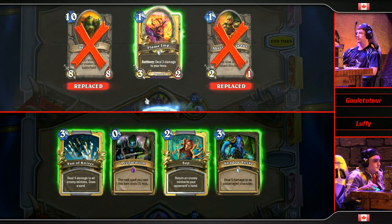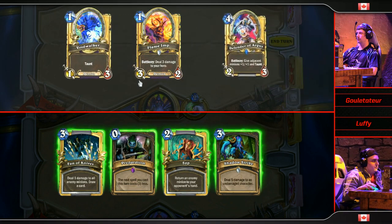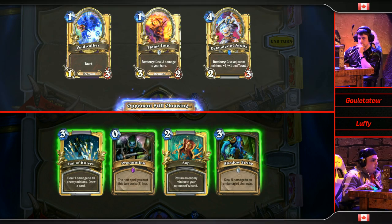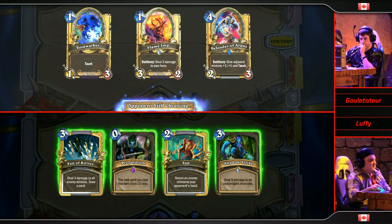That is a Flame Imp, and that is a Sea Giant — Gulettatur is playing Zoo. I think it is one of the strongest builds ever. It's been a strong deck since Hearthstone started and I don't see it going away. As long as there's Life Tap, Flame Imp, and Voidwalker, you have a Zoo deck.